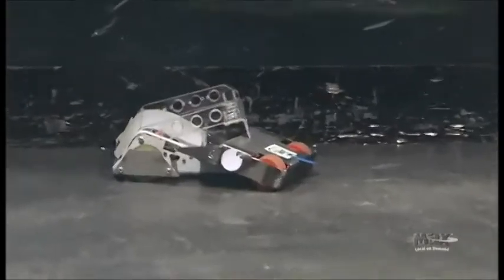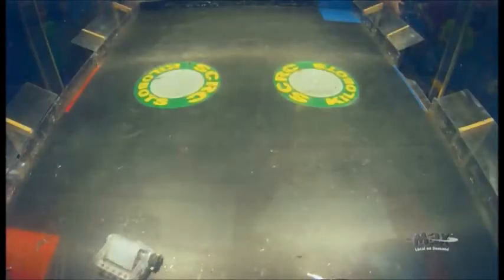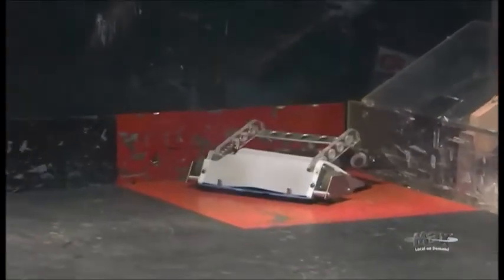Iron Lotus showing good control here, lots of clamping. Roadrunner doing his best to get behind Iron Lotus, where he can get under the wedge. Push him into a corner.